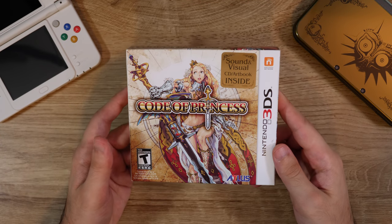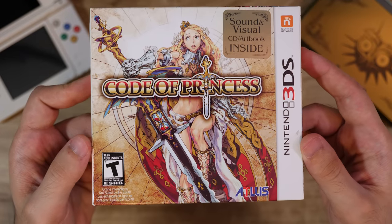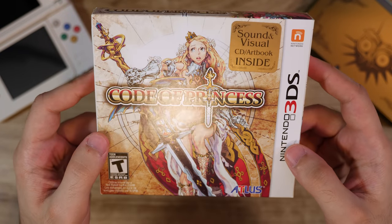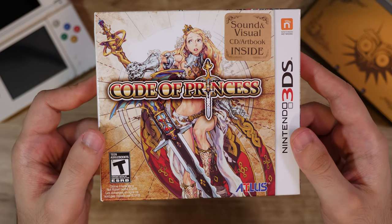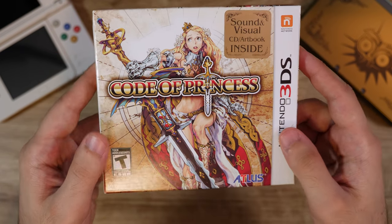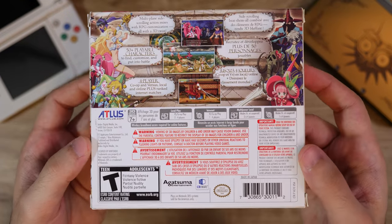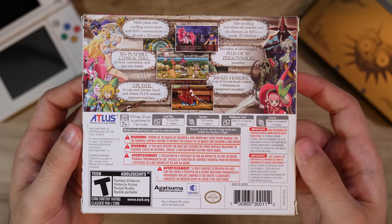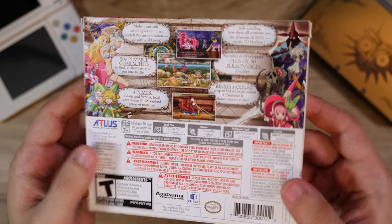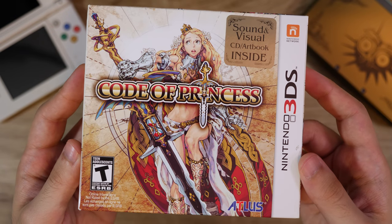Code of Princess is a spiritual successor to Guardian Heroes on the Sega Saturn, and this version has what looks like a CD and art book inside — something Atlas did on the 3DS a lot with their first print runs. I don't think this game is as good as Guardian Heroes; it's cool that they tried to harken back to that game, but it's just not the same. It's still a decent time though.